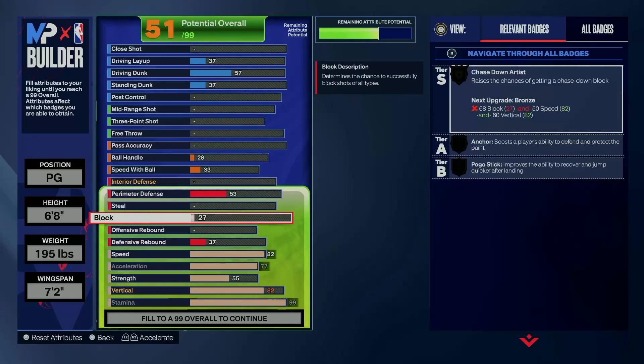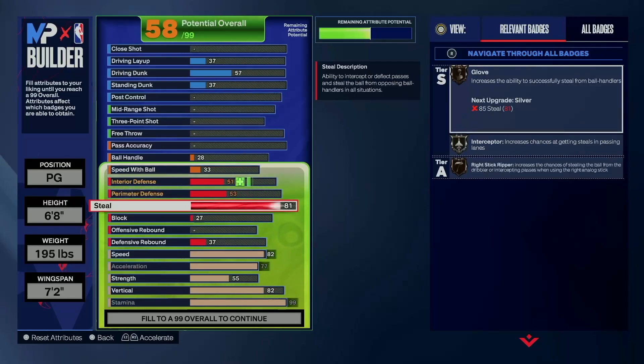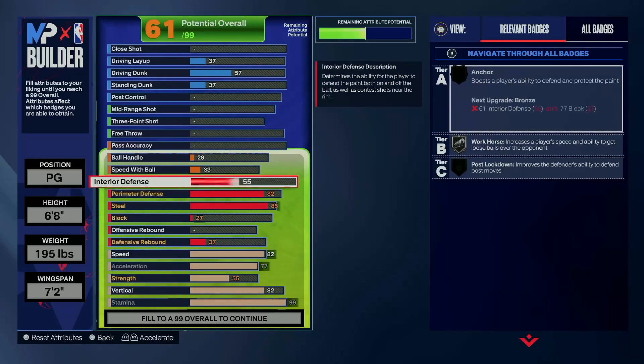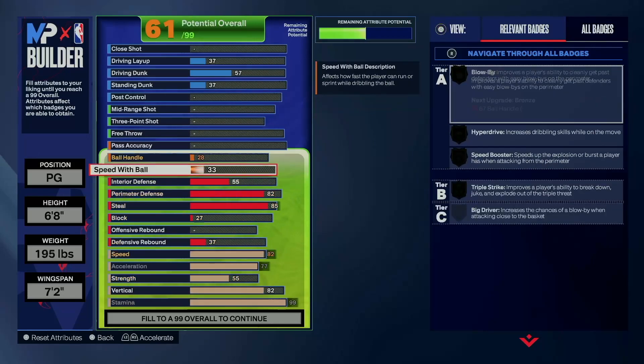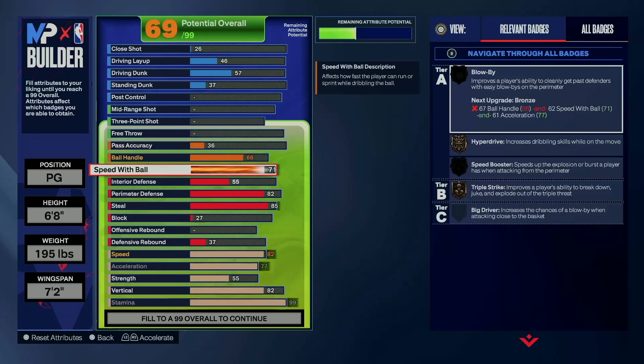We ain't gonna have no block on this build. I mean, point guard — I mean, try to go to the paint, no way, unless it's a dunk on somebody. We ain't going to the panel defense. So we're gonna go 85 steal — notice all the steal badges are on silver. We'll go 82 perimeter for the silver challenger. We're gonna leave that interior at 55. For ball handle, of course the 6'8 can only get an 85 ball handle, so that's what we gonna have.